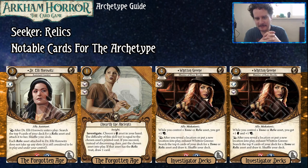Then we got Witten Green. She is pretty sweet, though not quite so fitted or tailored to this archetype as Ellie is. While you control a Tome or a Relic asset, you get plus one book. She's a four-cost ally with two health and two sanity. As a reaction, after you reveal a location or put a new location into play, you can exhaust her to search the top six cards of your deck for a Tome or Relic asset, draw it, and shuffle. The upgraded version gives you plus one brain as well, and while you control a Relic asset she has an extra point of sanity and you search the top nine cards instead of six, so you're much more likely to find what you're looking for.